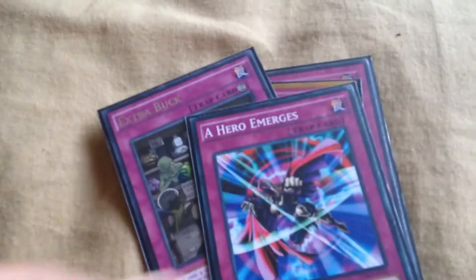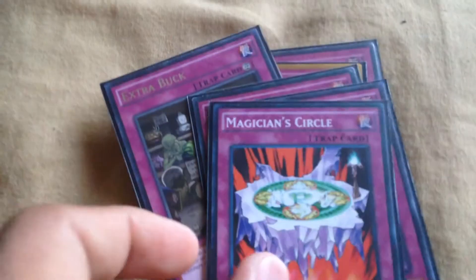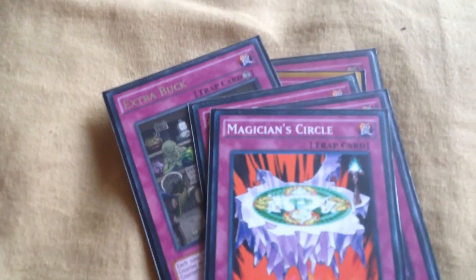For traps, I run Magic Cylinder, Induced Explosion, Extra Buck, A Hero Emerges, Pendulum Back — excuse me, which is Encircle — Negate Attack, and Puzzle Reborn. Like I said, this deck wasn't that good. I didn't put much consistency into it; I just tried putting some cards together to see what would happen. All my other decks were much better built, so this was just something I put together to try out.